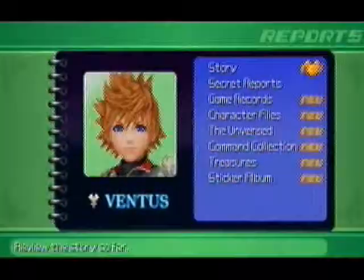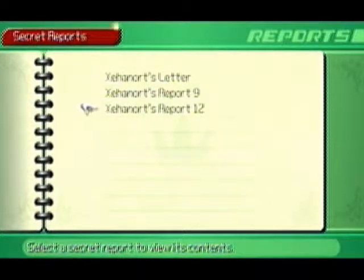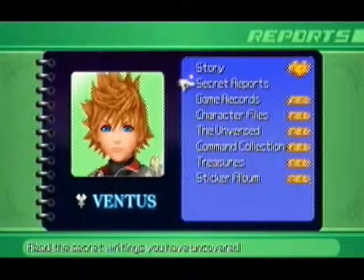One of them I already know — I'm just showing. Obviously it doesn't have the Mickey in there: Xenos letter, Xenos report 9, and Xenos report 12. We're missing Xenos report 1 and, I'm going to guess, Xenos report 13 — I'm not quite sure, but it might be 13. Now, Xenos report 1 is obtained by going back to deep space and finding it in a chest. We'll get the other missing one for defeating the final boss of this story, so we'll just get that when we're finishing the story. But for right now, we're going to head to deep space.